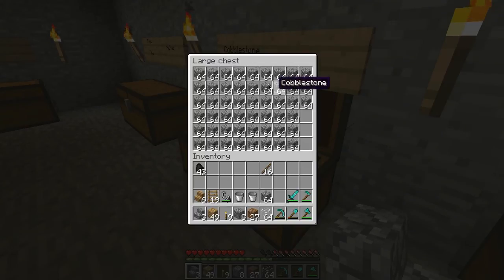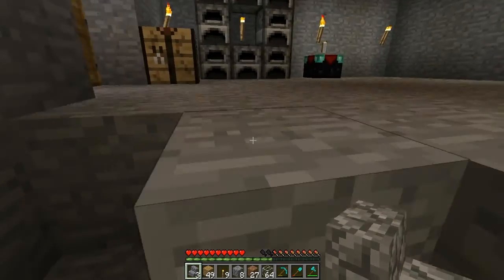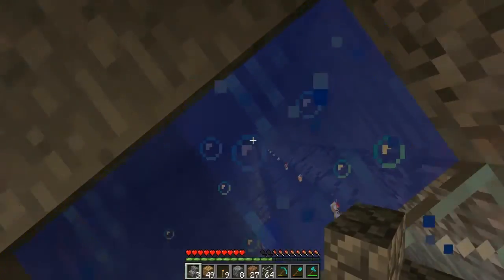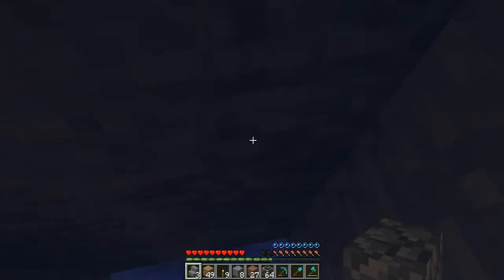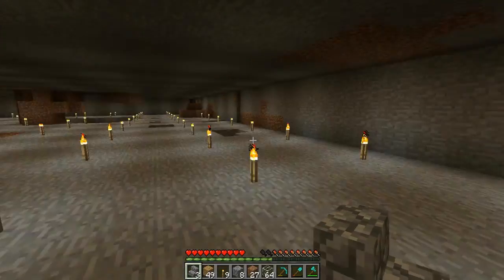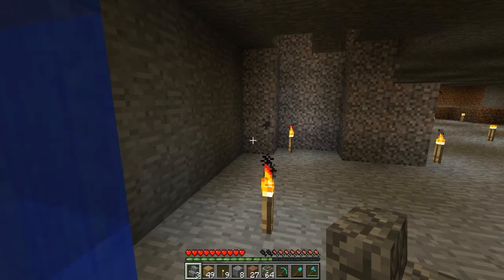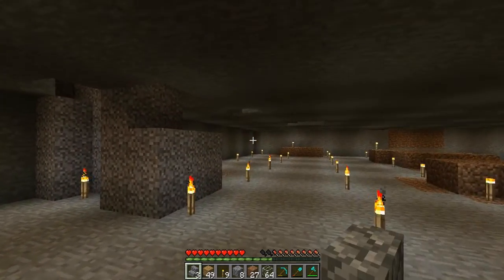This week I filled this whole thing up with cobblestone. I want to ask what I should build. I was thinking about maybe doing a bridge because I found a jungle biome and I wanted to get transport there and make a transport area around my castle like I did in my other world.